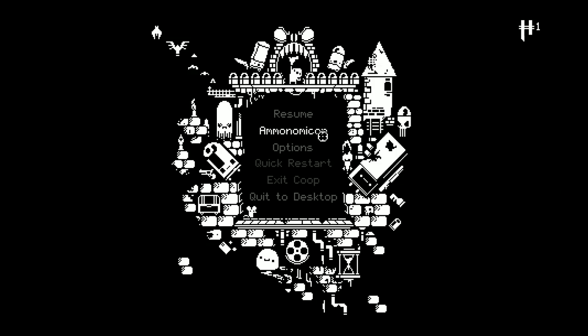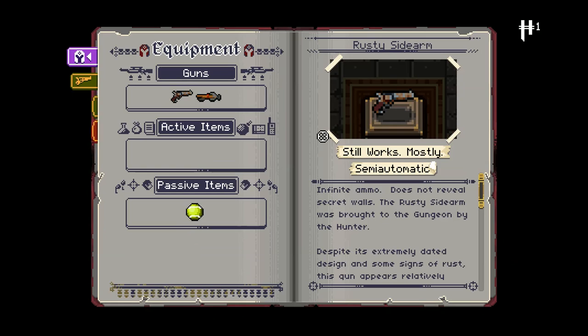We're just going to check quickly what her items do in our Ammonomicon. So we have the Rusty Sidearm — still works, mostly. Semi-automatic, infinite ammo, does not reveal secret walls. Do other guns reveal secret walls? We'll have to test it out.